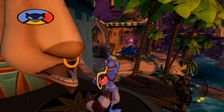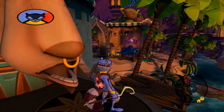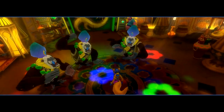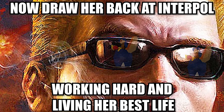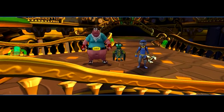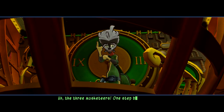I figured I had another hour or so before things picked up, but nope — make Carmelita belly dance for some reason, even though I don't believe she'd ever do this. Draw her back at Interpol, working hard and living her best life. And here's the blimp — this is almost over, surprise! Don't get me wrong, Sly 4 is actually a long game; I just didn't realize how calm things would feel before the storm. The Penelope drama fell like a lead balloon, so that probably didn't help matters.